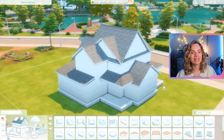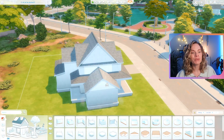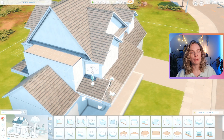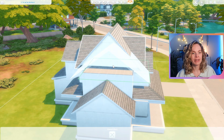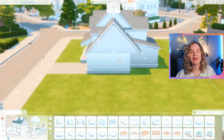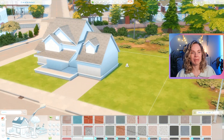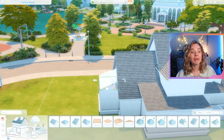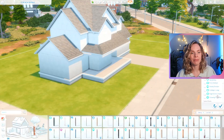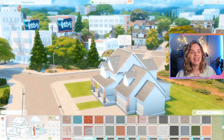This is a very large family home — an eight-sim generations family home with room for eight sims total. I was thinking multiple generations: two grandparents, two parents, a child, a teenager, and an infant. The teenager and child share a bedroom, the grandparents have a bedroom downstairs, the parents have a bedroom upstairs, and there's also a little room for the infant upstairs.